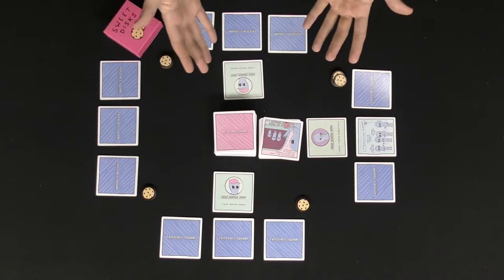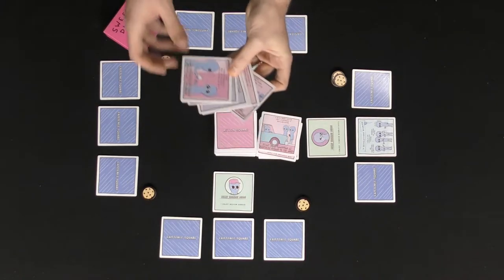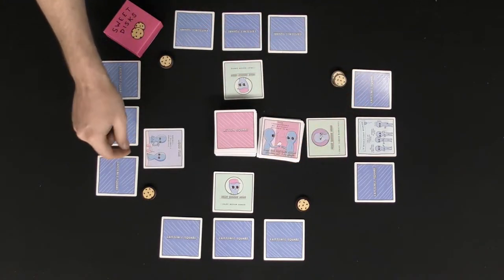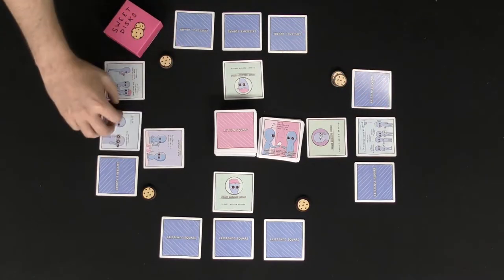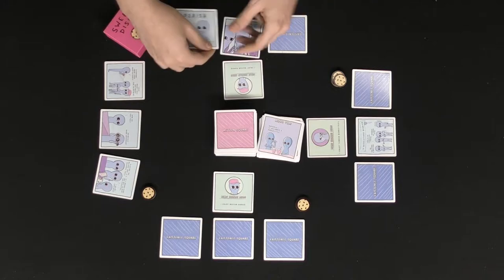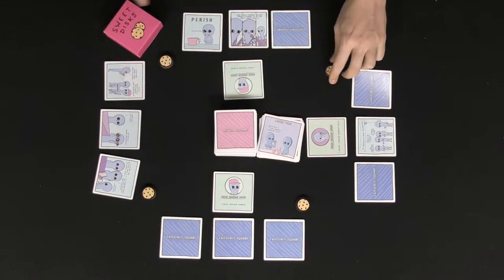On your turn: draw a card, and if it's pink, perform the action. If it's purple, give it to a player. If that player gets two, they'll reveal an Existence Square and steal sweet discs. If you ever have three Existence Squares face up, you can't be given purple cards anymore. And the moment the parish square pops up, that player is eliminated — everybody counts their sweet discs, and whoever has the most wins Sweet Existence.